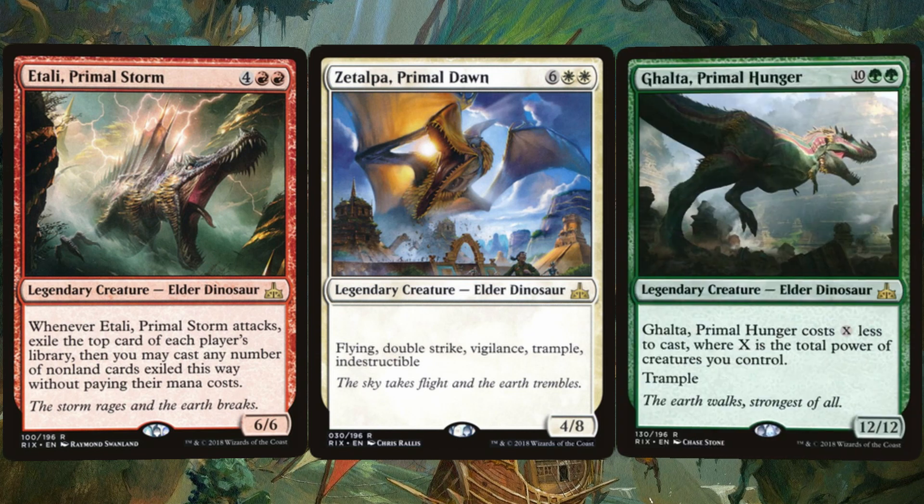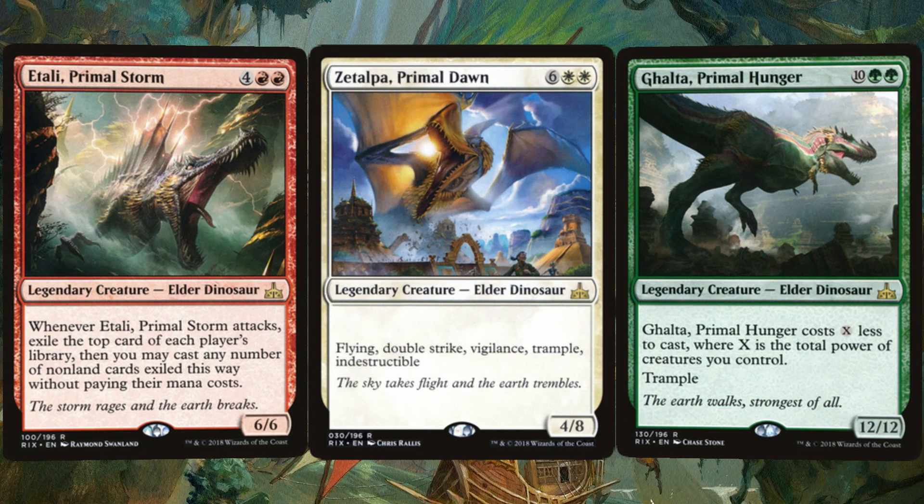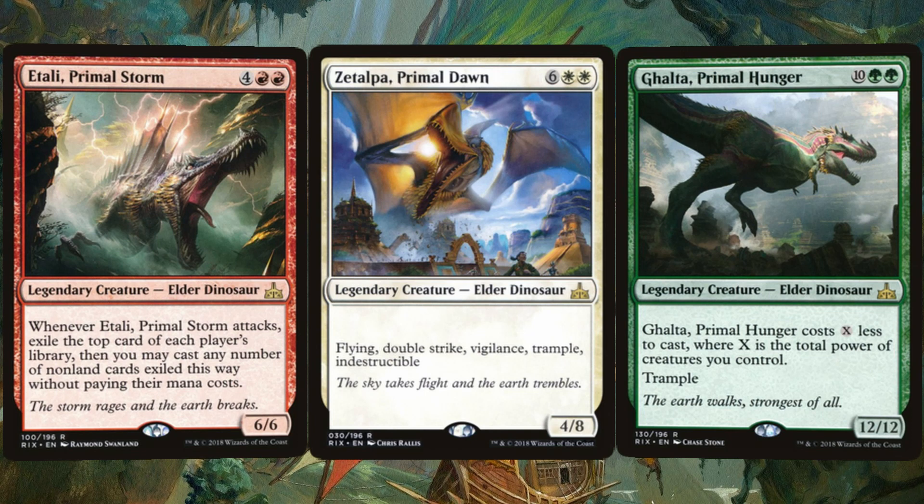It doesn't tremble for long, though, because Galta, Primal Hunger, strides confidently in with a 12/12 body that costs 12 mana — but Galta costs X less to cast, where X is the total power of creatures we control. So get ready to cast this guy for double green. The earth walks, strongest of all.